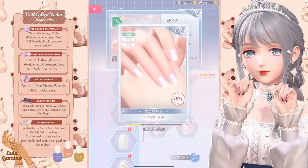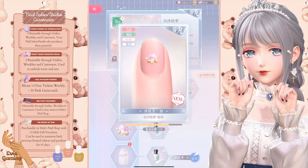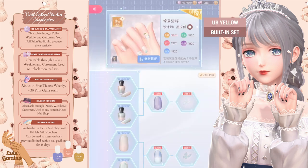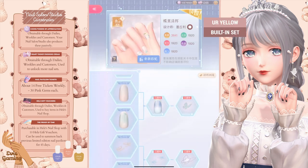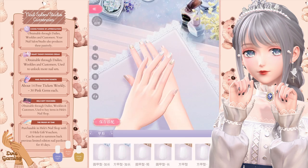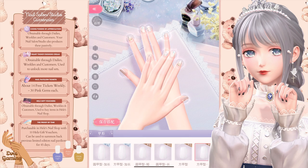Number six, in the nail salon feature, make sure to only unlock the main branches for each nail set needed to level up your shop. Save up your currencies for the yellow nail set for when your studio reaches level 10, then unlock the set fully when you can — most likely after level 14 — to boost your nail styling power.